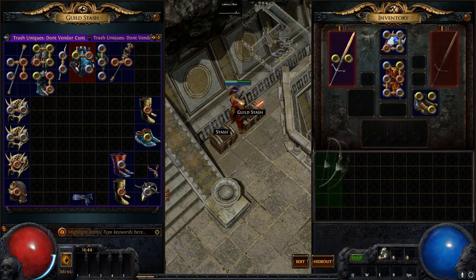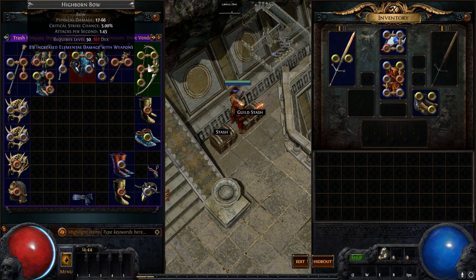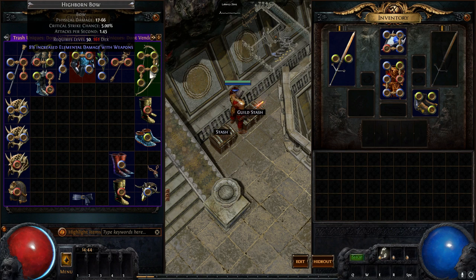If you're in a guild tab, you cannot do item swapping either. Also, if two players are trying to click the same item out at the same time, you can't. Even if two players are trying to pull any item out of the stash tab at the same time — whoever clicks first will be able to take an action.